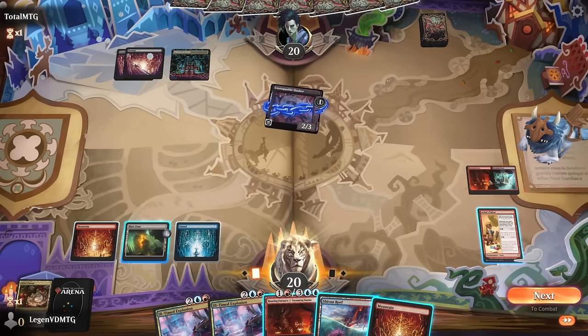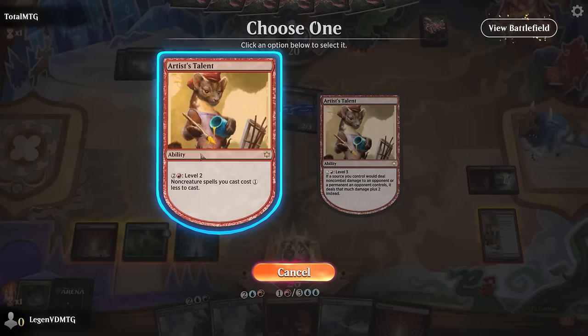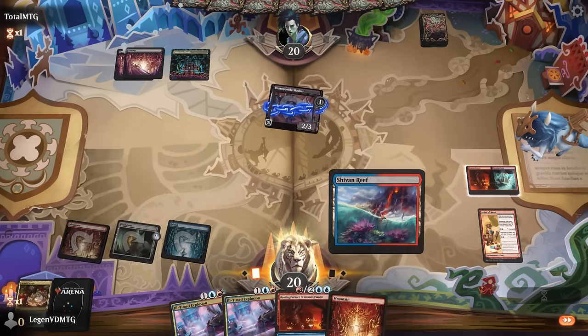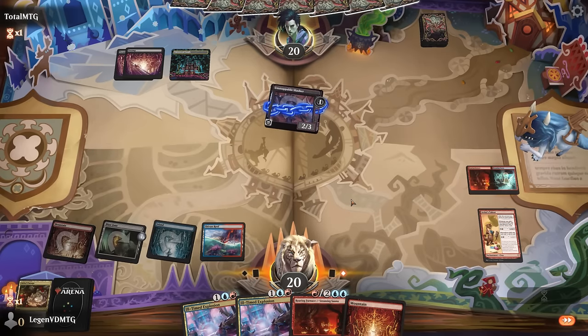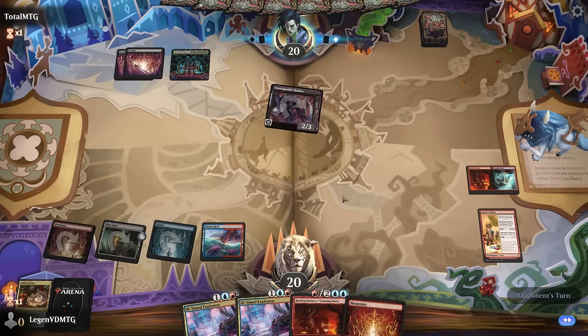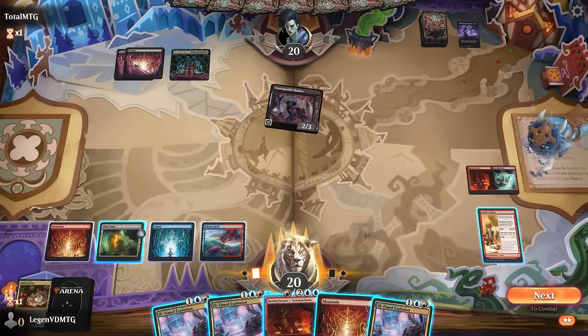Four mana doesn't unlock any special room for me right now, but we could level up Artist's Talent, which seems fine. Then just play a land and pass. The risk of letting our opponent untap without having instant-speed removal is them playing a Blood Letter and just hitting me with the Slasher to win the game, so I kind of need to deal with it.